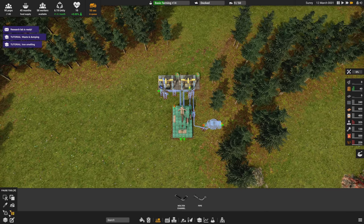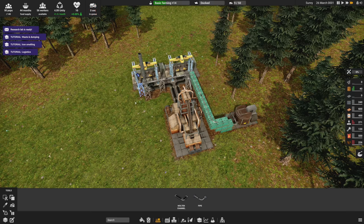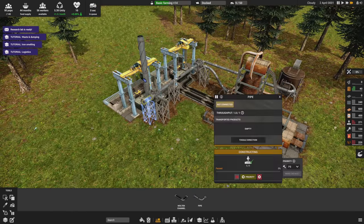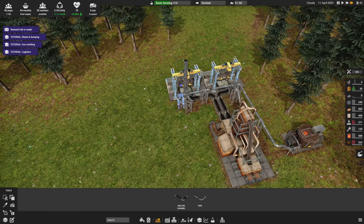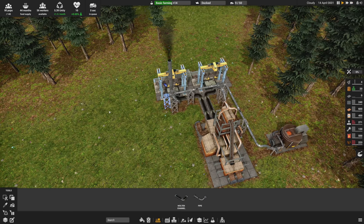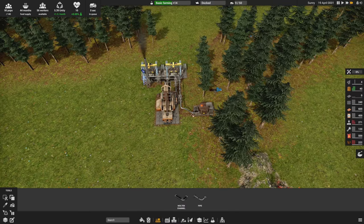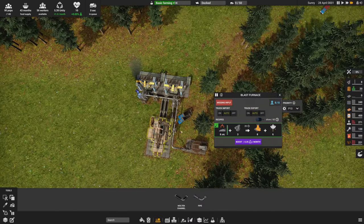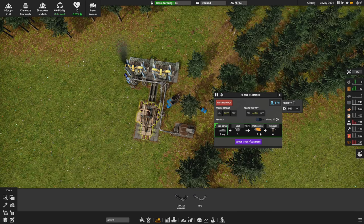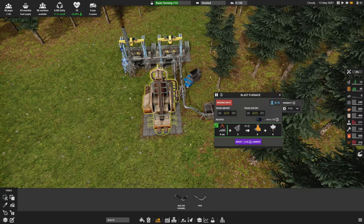Trucks will immediately get to work building things. We can speed things up with the new unity tool - you can highlight things and build with unity now. Notice it didn't build the paused one, but it did deliver the parts for it - so parts get delivered but it won't build until unpaused, which is kind of nice. The formula is iron scrap plus coal equals molten iron and exhaust - same as before but iron scrap instead of metal scrap.